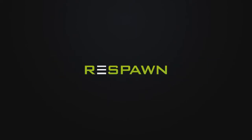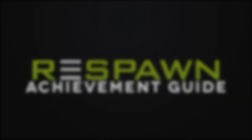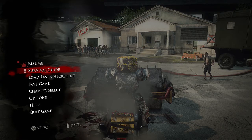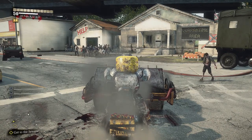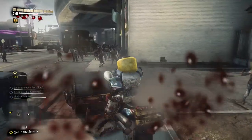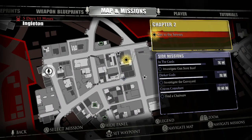Hello everyone, Jeff here for Respawn Studios with some Dead Rising 3 tips to get a whole bunch of different achievements and PP trials. This is going to be in the Ingleton section, which is the top left district of the four areas of the city, Los Perdidos.